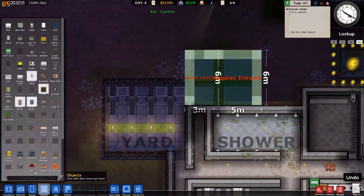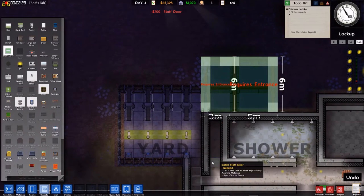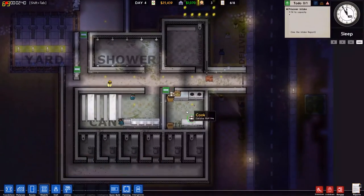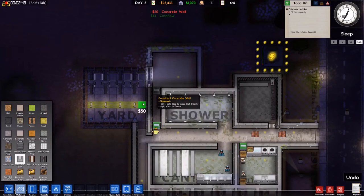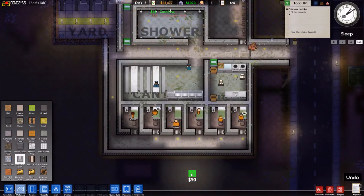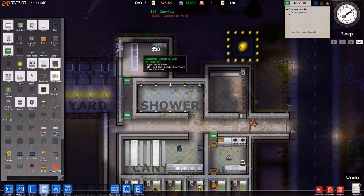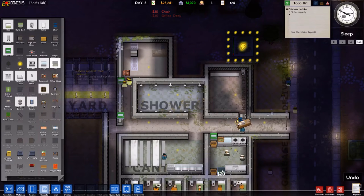There it is. None of the prisoners need to know what's over here. That is freaking loud — can somebody please move those bricks or something? That's so annoying. I'll put his office desk as far as I can away so if somebody gets in here, it's harder to take him out.